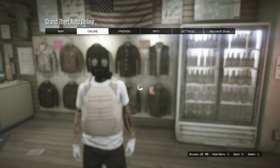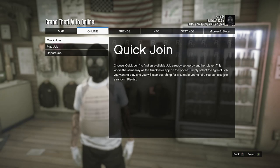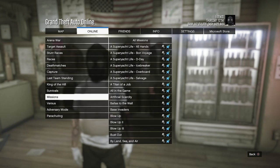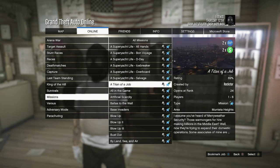Now we're going to start the job called Titan of a Job. Hit pause, scroll to online, click online, click on jobs. If it says quick join — this is just for new gen consoles — but if you are on old gen it'll just say jobs. Click on quick join or jobs, scroll down to play job, click play job, rockstar created, scroll down to missions, and look for the job called Titan of a Job, and just start up that job.